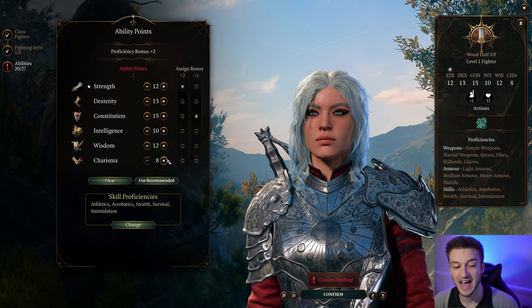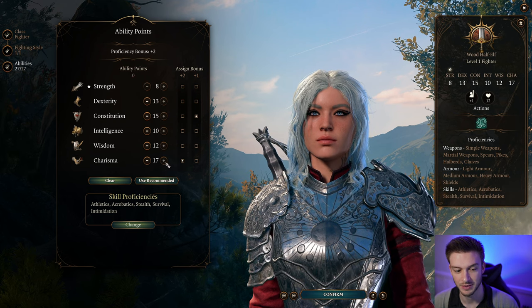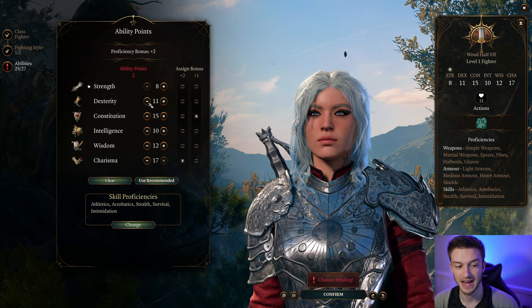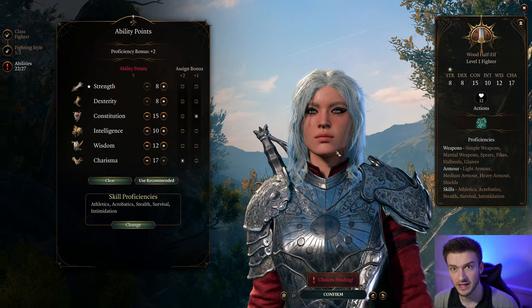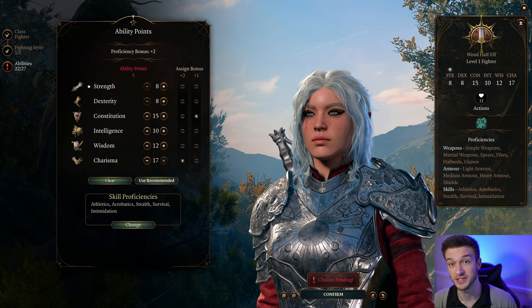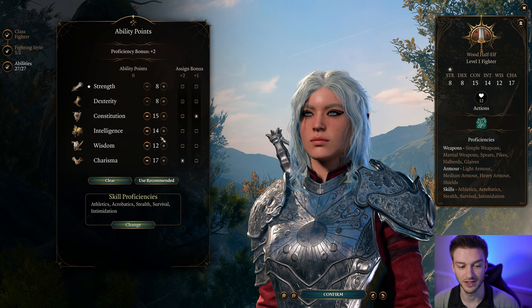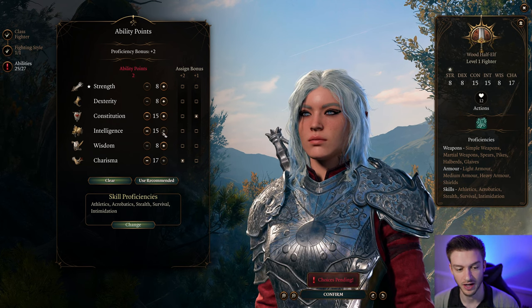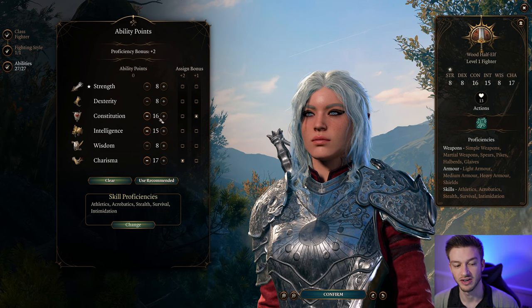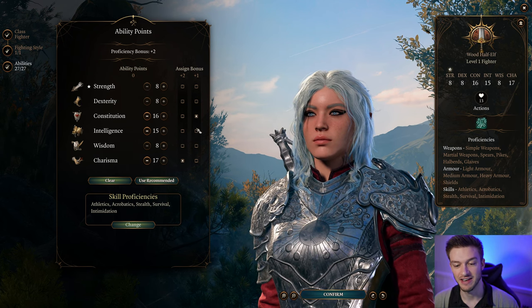For our stats, we want to have our Charisma maxed up as much as we can possibly get it, so get that up to 17. Our Constitution is going to be our second most important stat. We're going to dump Dexterity, because you can grab yourselves the Gloves of Dexterity, which make this so much easier because this is multi-attribute dependent. We're also going to want a bit of Intelligence. Constitution evened out at 16, Intelligence at 15, and Charisma at 17.